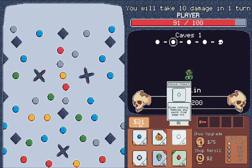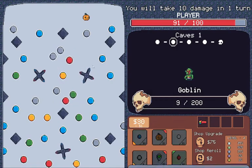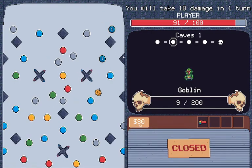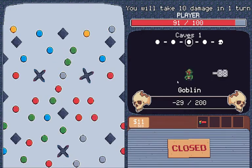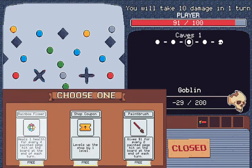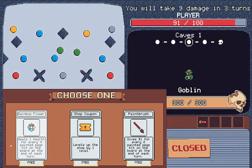He's almost dead though, at least. Heals one health for every four painted pegs hit at the end of the turn. Levels off the shop by one. Gives one dollar for every two painted pegs hit on the board at the end of each turn.